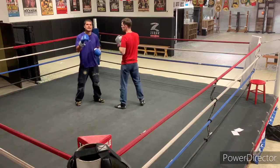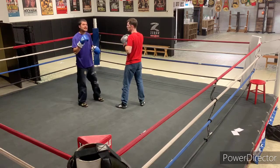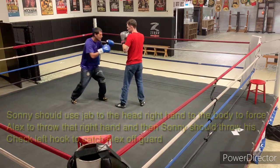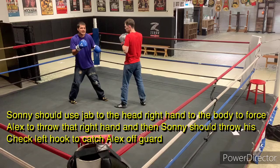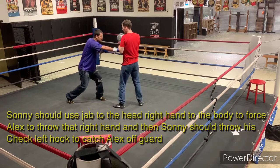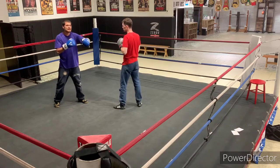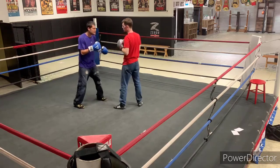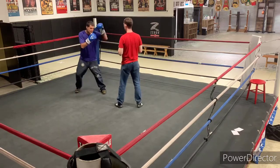Another thing I've noticed — Alex does a very good combo: jab to the head, right hand to the body, then finishes with a check left hook going out. I think Sonny should use this counter a lot, because Alex likes to use that right hand and will try to aim down, especially with the overhand. Here's why I like that move: if he aims down, come up with that check hook. So jab, right hand to the body, check left hook going out — because it catches him. That right side is exposed. Sonny has the longer arm so he can catch him. And that check hook also keeps him out of range.